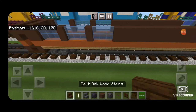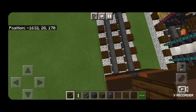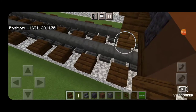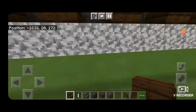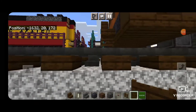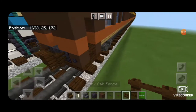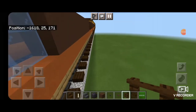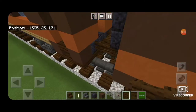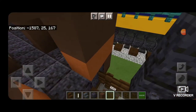Now we're going to come down to this other end of the car and do the coupler: take a dark oak stair, come up in the middle and get it stacked up to the second block, delete the one used for placement, and underneath it put a dark oak fence gate for an airline. On either side of the coupler put a dark oak fence, and on the outside edges a polished blackstone button — same thing on this side with polished blackstone buttons on these corners.